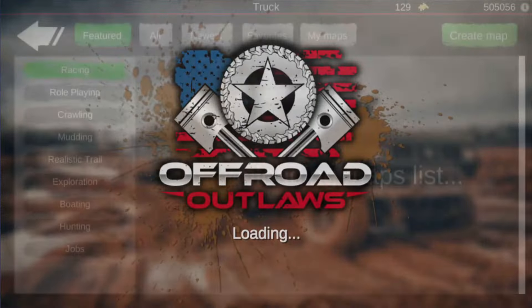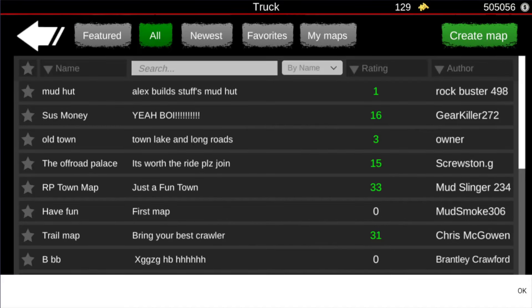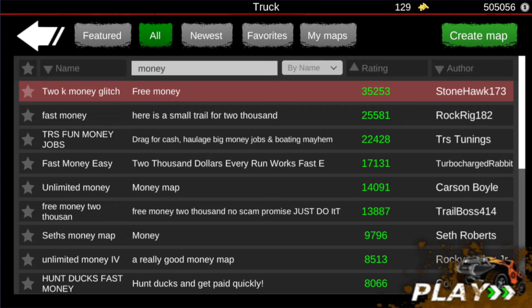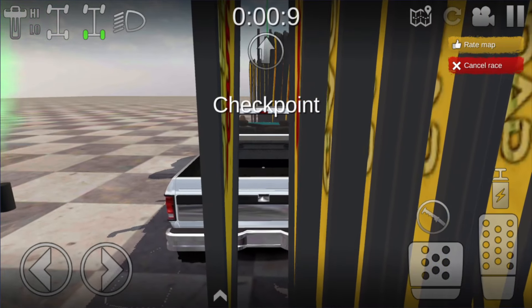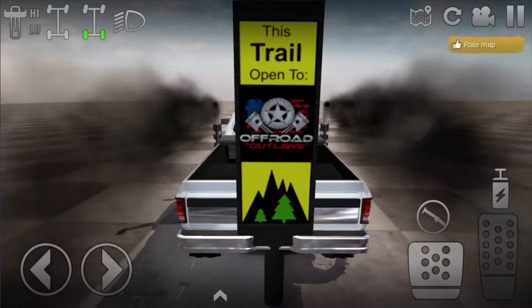This next way I'll be showing you is a custom map — it's one of these two-second trails where you can make two thousand dollars in just two seconds. Just type in 'money' and go to the highest rating. It's made its way to the very top — it's this one: '2K Money Glitch Free Money,' with 35,000 upvotes by Stonehawk173. Favorite that, then click play. There's a trail right here — pull straight forward and click the start trail button. It'll have a three-second countdown and you will make two thousand dollars in two seconds.